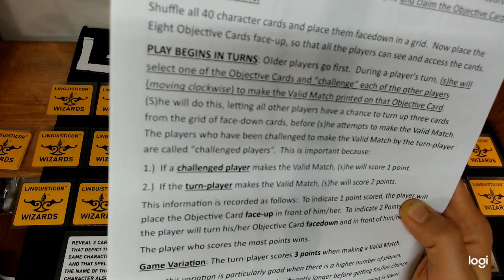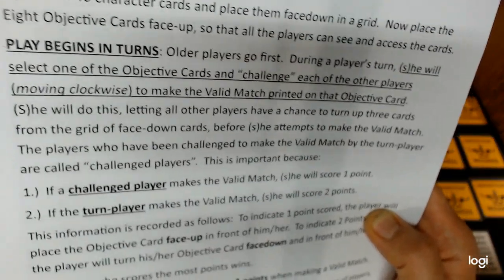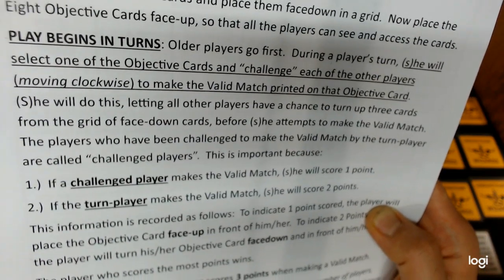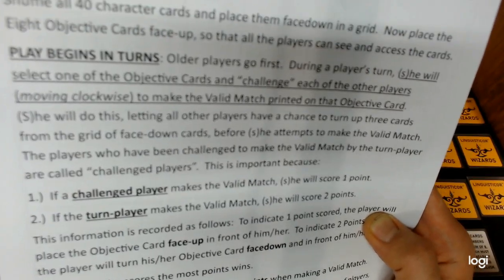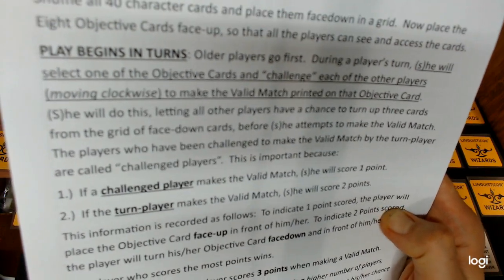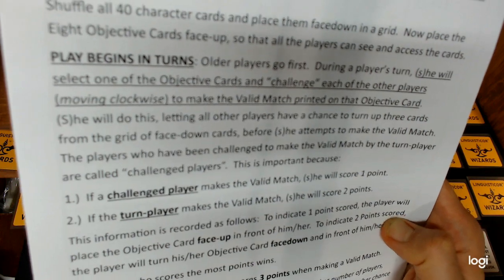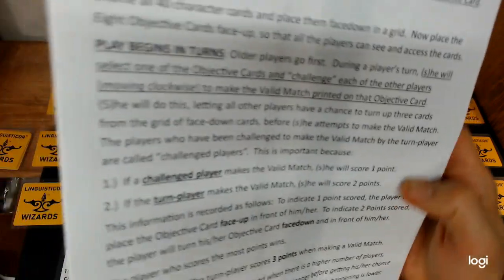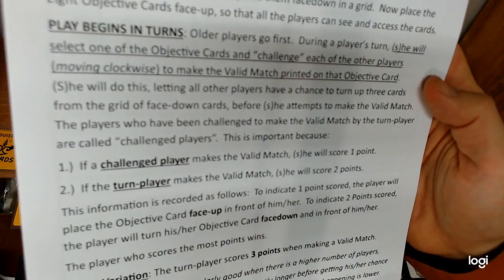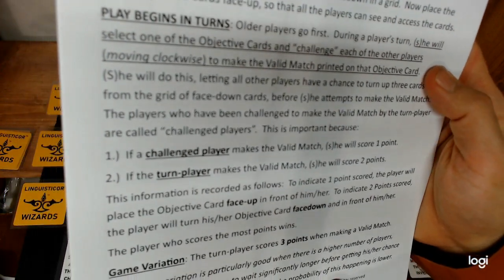The players who have been challenged to make the valid match by the turn player are called the challenged players. This is important because if a challenged player makes a valid match, they will score one point. If the turn player makes a valid match, they will score two points. To indicate one point scored, the player places the objective card face up in front of them. To indicate two points scored, the player turns the objective card face down in front of them. The player who scores the most points wins.